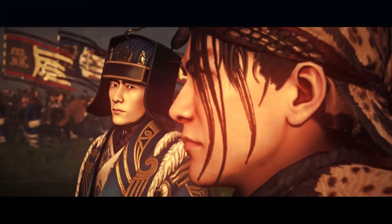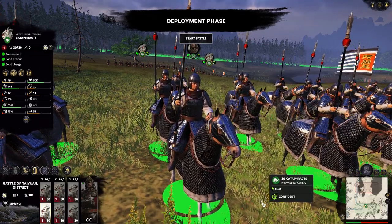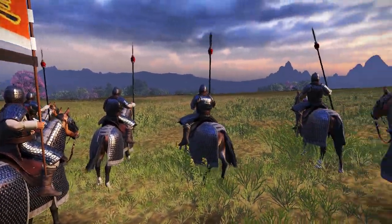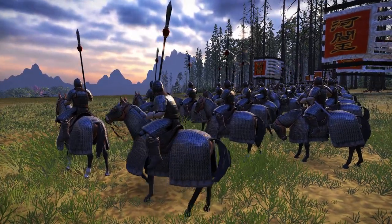These units are all available in both the Eight Princes campaign and the base campaign whether you bought the DLC or not. First up are the Cataphracts, more heavily armored than any cavalry unit that existed in the base game. They may not be as fast, but they'll smash through most enemy formations with ease. Obviously you still shouldn't charge them directly into spears, particularly higher tier spear units, but they will take less damage if you do compared to other cavalry, thanks to all that armor.